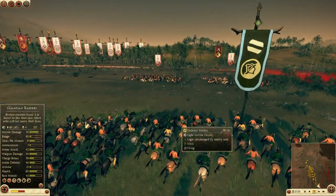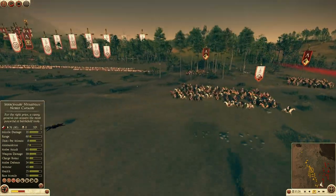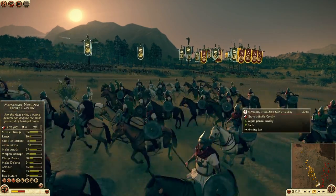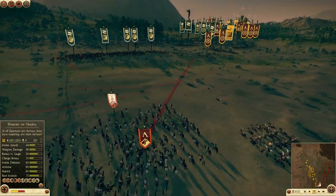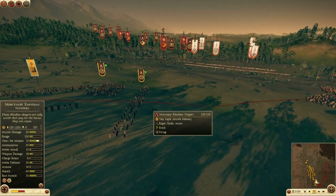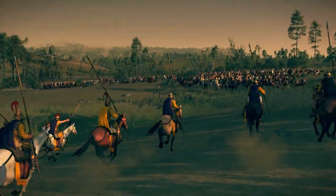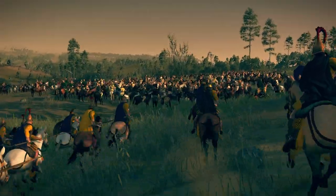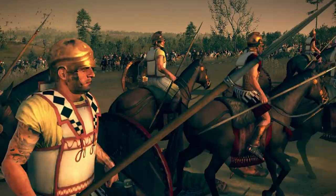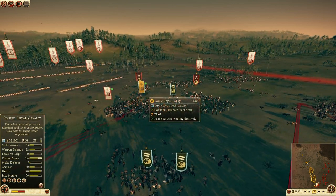On the mini-map you can see we're really just engaging on this wing. I'm trying to get my mercenary Rhodian Slingers into range — I want them to discharge their stones at these Noble Cav. If they can hit them from their non-shielded side, it'd really benefit us. SLK is going to send one unit of Noble Horse straight into the sides of this Cav engagement.